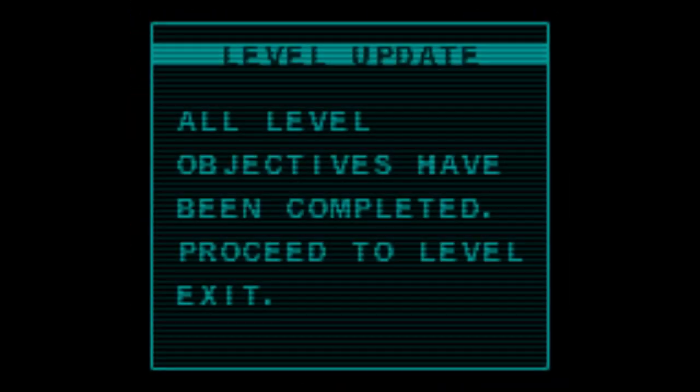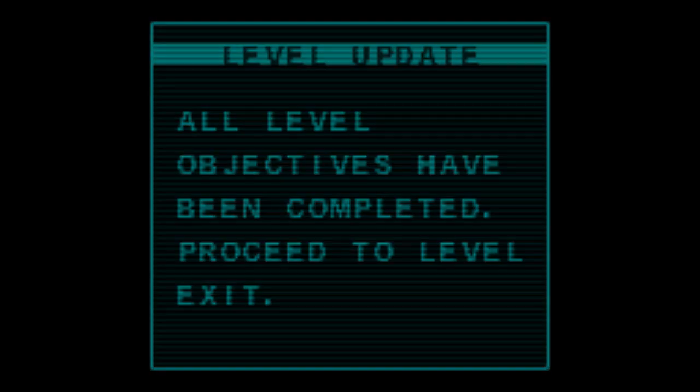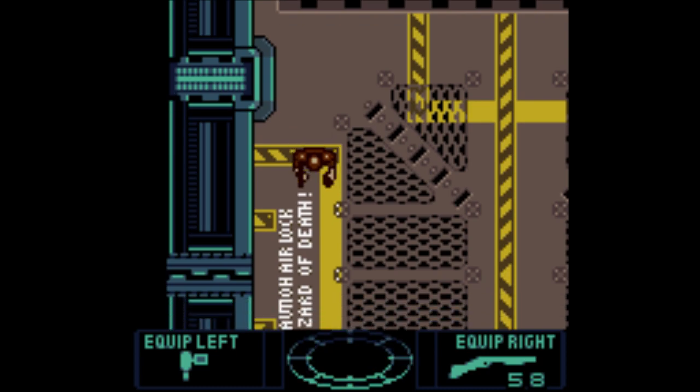My ammo count for the shotgun went down by one, finally. I don't know how many shots it counts as one. That's the last one. All level objectives have been completed - proceed to level exit. Say that like I know where it is. I think I know where it is, but I'm not 100% sure.